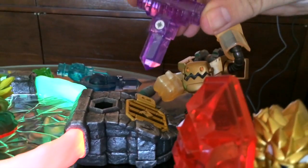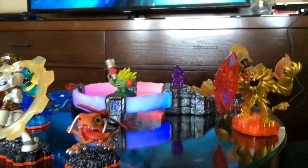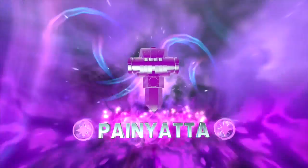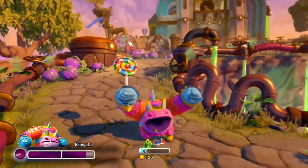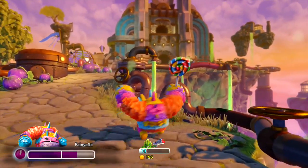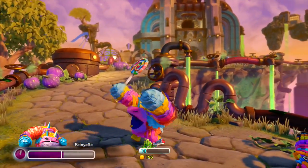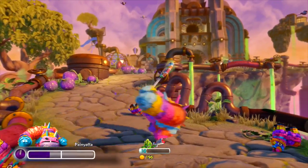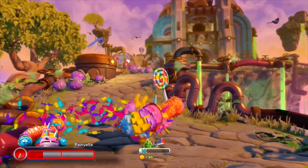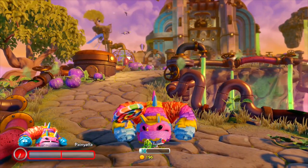We have another character — a magic element character that might be a little bit more for the kids. This is Peñata. He's one of my favorites and he's a really excitable character — you can see he gets really excited just by running. He has his sucker which he can use to attack. But perhaps best of all, he barfs candy, which actually dazes enemies. He can also attack the smaller Peñatas which he barfs out for a bigger explosion.